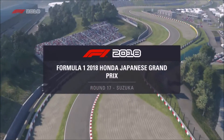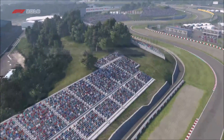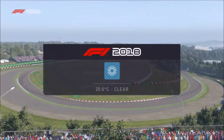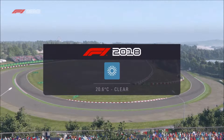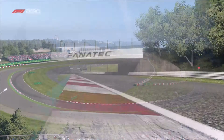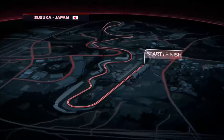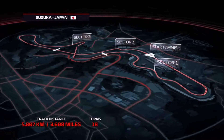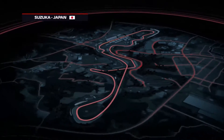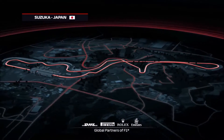We're live from the Mie Prefecture of Japan, looking forward to the Japanese Grand Prix. The 2015 race here was one of only five Grand Prix in history to feature no retirements at all. 18 corners make up a lap of the incredible figure-of-eight Suzuka circuit — 10 to the right and 8 to the left — for a distance of 3.6 miles. Average lap speeds are fairly quick; if it stays dry, expect around 136 miles per hour.